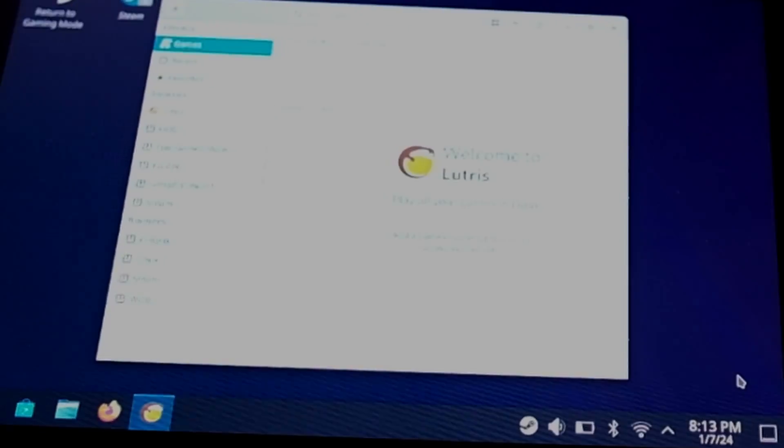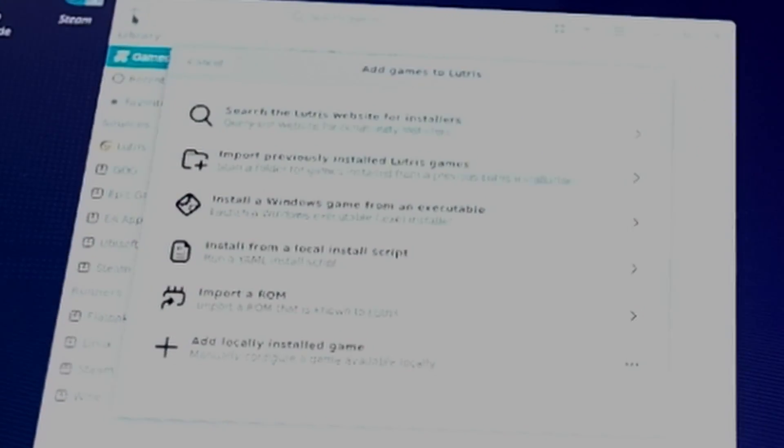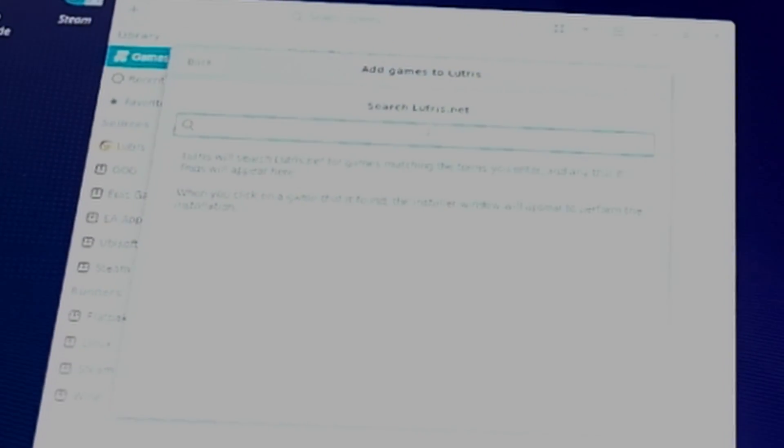Next, open up Lutris and in the top left you'll see a nice little plus sign, so click that. Then hit "Search the Lutris website for installers." Then in the next screen, search for Phantasy Star Online Blue Burst. You'll then be given an option to choose which installer you want to use — select the Affinia add-on option.